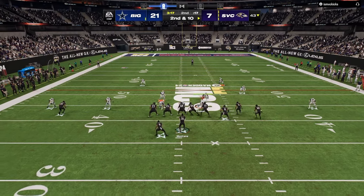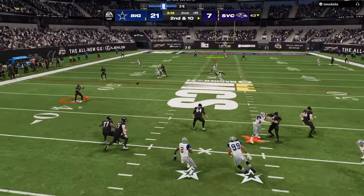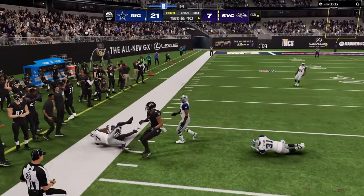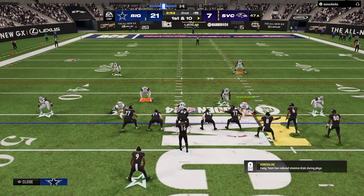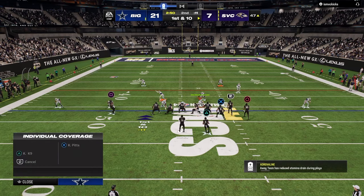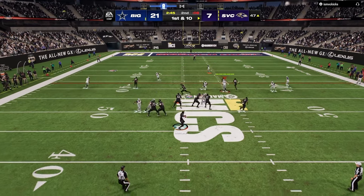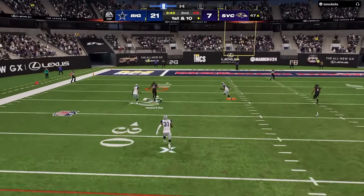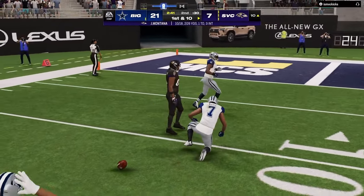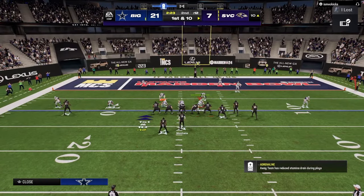One of the most important exercises to become a better Madden player is to ask the question: why? Why did that route get open? Why did that blitz come in? Why did that coverage defense work or not work? There are a lot of reasons — it could be because we ran the play on one hash as opposed to the other, it was a fade route not a streak route, or it was the double post route not the deep corner post route. Those are all factors.